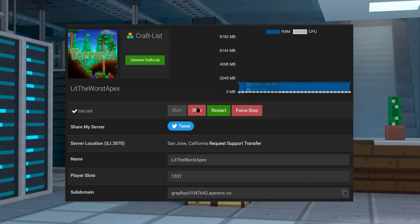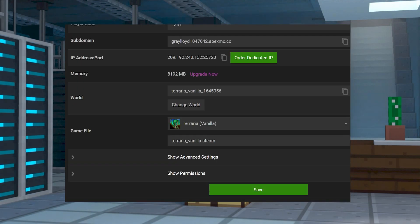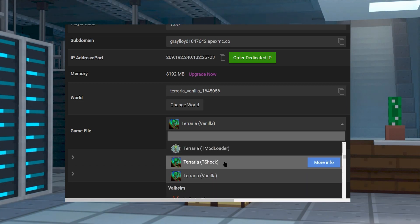Before we make any changes on our server, go ahead and hop into your server panel and make sure to click Stop until your server is fully offline. Now scroll down to the jar file selection, click on the version dropdown, and make sure that you locate the Terraria T-Shock version and select it.